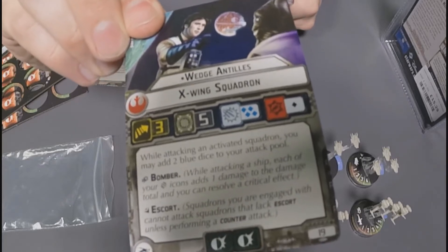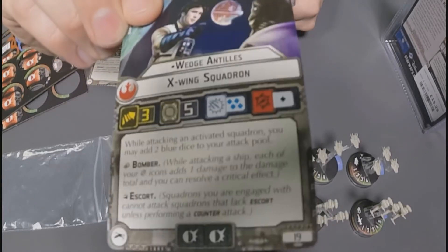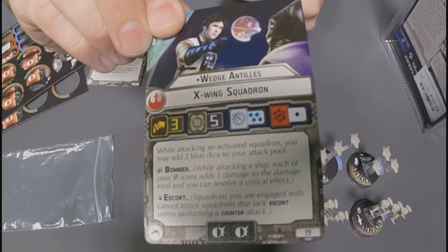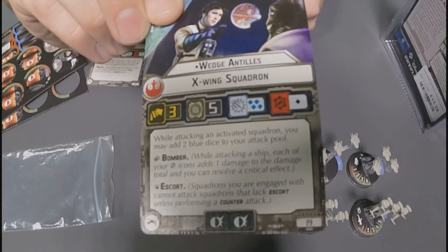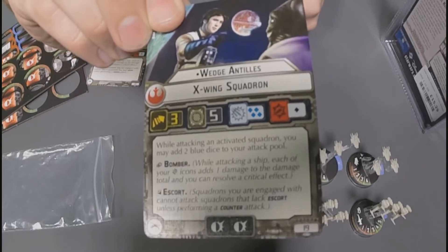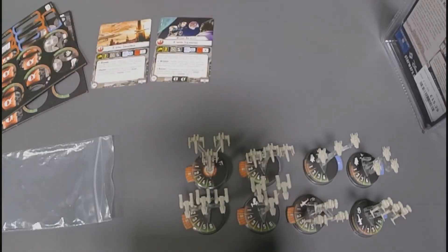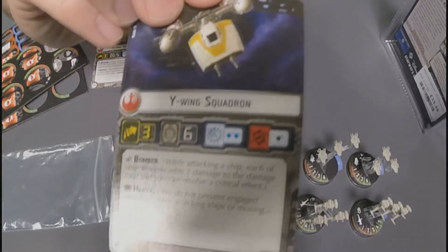Wedge has the same stats as a regular X-Wing. However, he's got one black die on the ship attacks compared to the red. He also has two brace defence tokens with a special ability that, while attacking an activated squadron, you may add two blue dice to your attack pool — giving a total of six blue dice. He's 19 points, one less than Luke, two less than Vader.